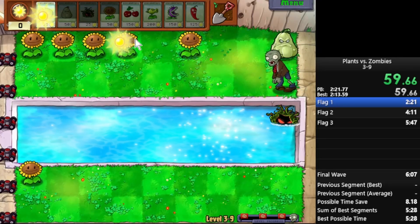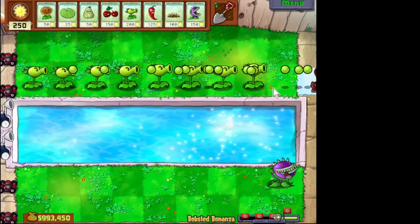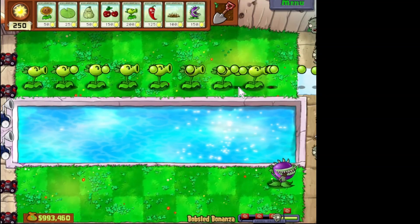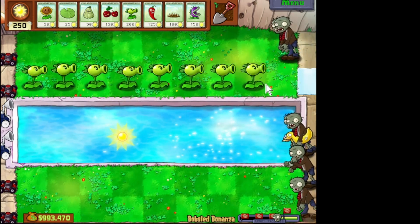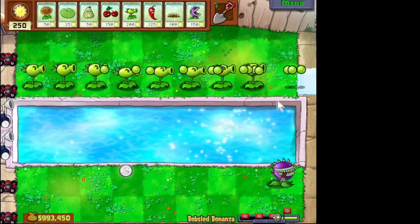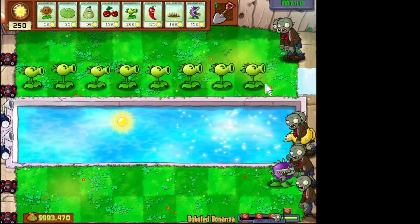So the bobsled team breaks the technical rules of the game, but nobody tends to notice that, especially if you're playing casually. At least the basic fundamentals of the game remain the same — sunflowers produce sun, zombies walk to the left most of the time, and firepower shoots when a zombie is in range. If a bobsled is off-screen, they can still be damaged by peas and the plants are still able to see them. I have no idea why this happens.